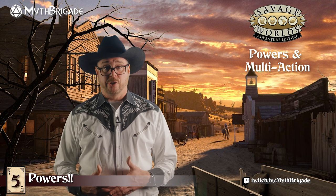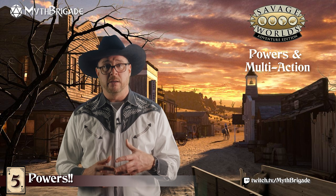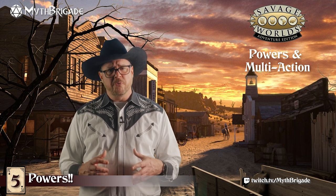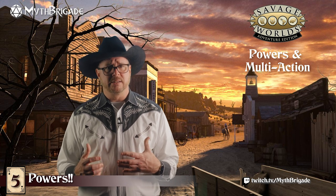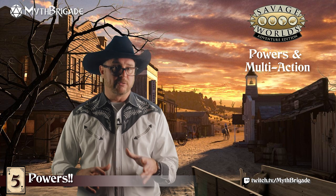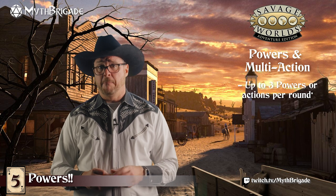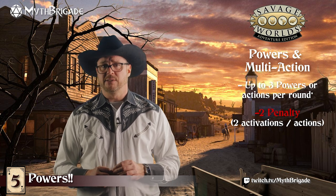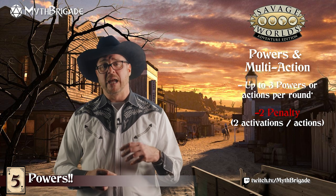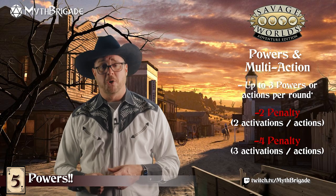Like any other action, activation can be used as part of a multi-action chain, as seen on page 103. This is helpful when buffing oneself or companions at the beginning of an encounter, or in a last-ditch attempt to survive with a flurry of spells. Up to three powers can be activated this way, but a negative two penalty is assessed to all activations when attempting two, and a whopping negative four when attempting three — not to mention the mounting power point costs of all those failures.